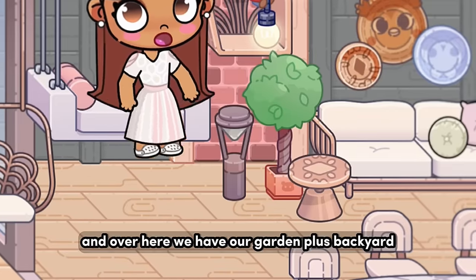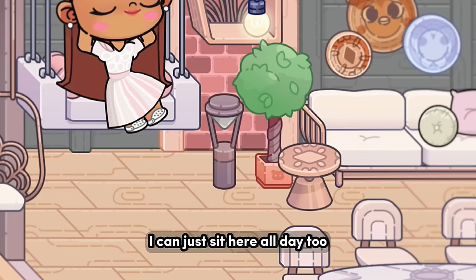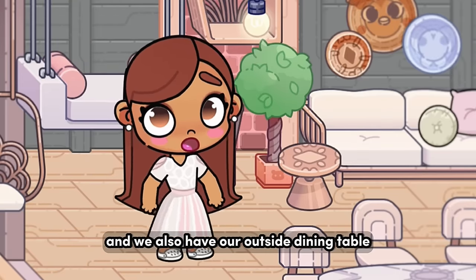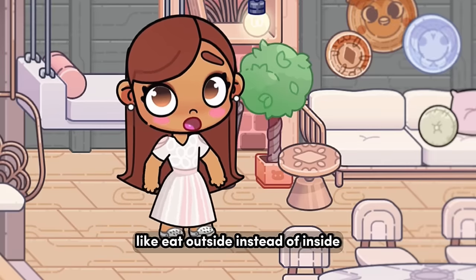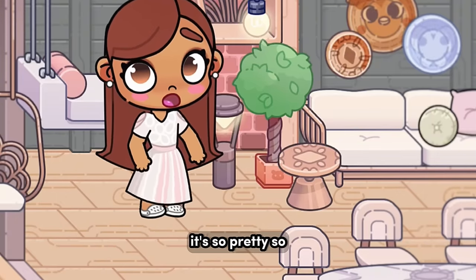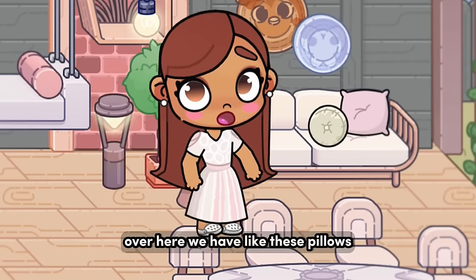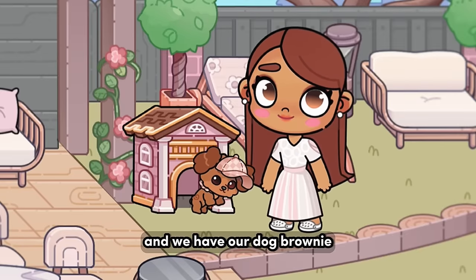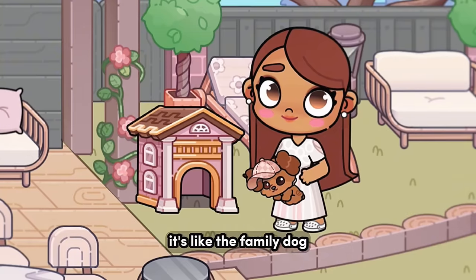Over here we have our garden plus backyard — I could just sit here all day too. We also have our outside dining table because in the summer we're gonna want to eat outside instead of inside, since it'll be nice and hot and it'll be sunset — it's so pretty. Over here we have pillows which are also from the modern mansion, and we have our dog Brownie, like the family dog.